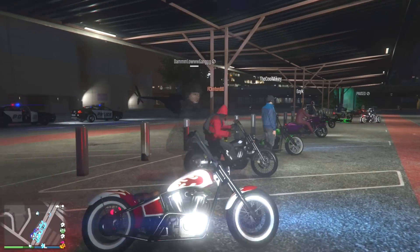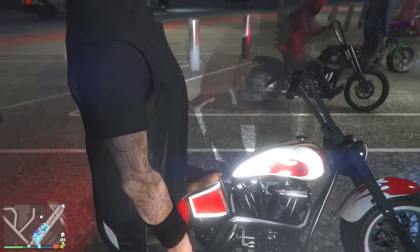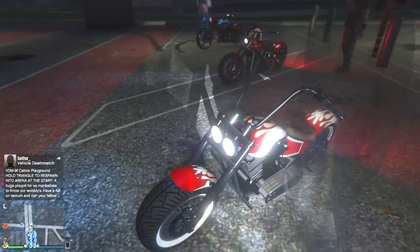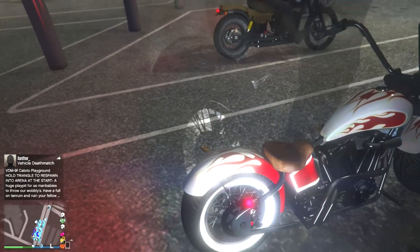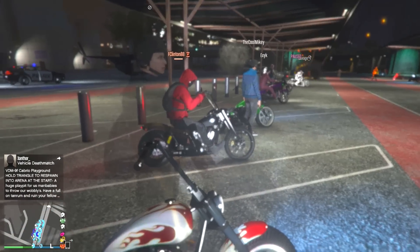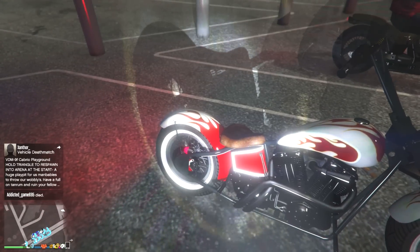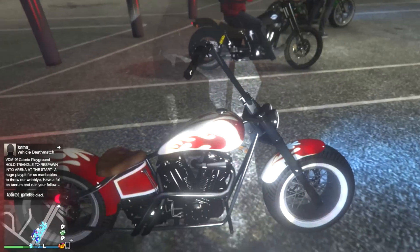Moving on, we have another one — maybe the Wolfsbane, I don't know. I'm just gonna say it's a bike. This next bike is white and red. He's got the red flames, people trying to blow each other up because that's how it goes in GTA car shows. He's got the white walls and the gray rims. I like this white and red color scheme — looks pretty nice.